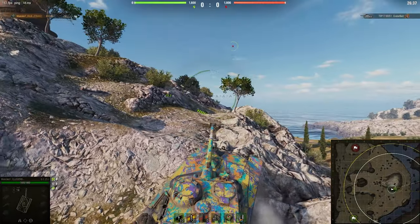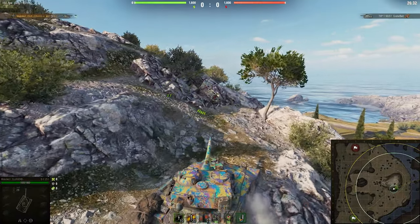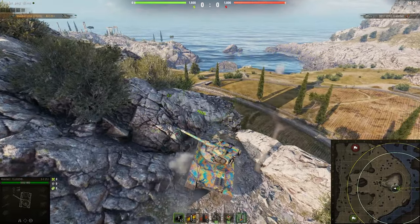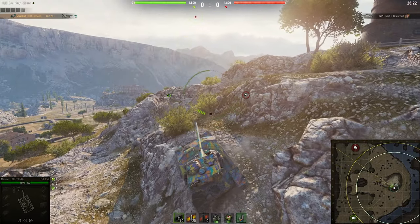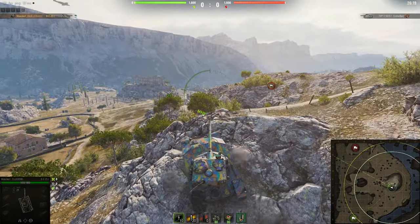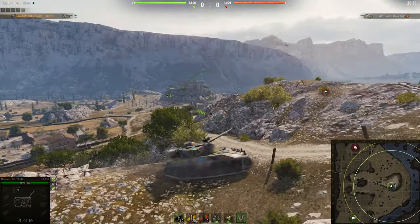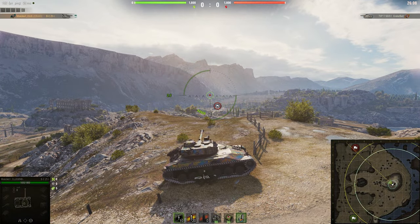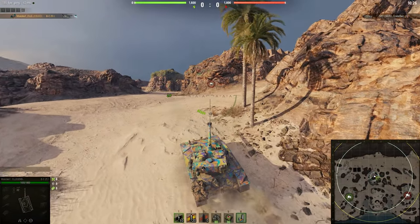If you want to do it the secondary way, once you've done the first bit you can cross over and do this part, which is a little bit easier but also slower. You back up into this corner — momentum is very key — get your right track on this rock so you can get traction, find your angle, then drive, drive, drive, get to the top, turn, and you're up again. The second part isn't super difficult; the first part is what most people get stuck on, so with a little practice and watching the video back, you've got it.